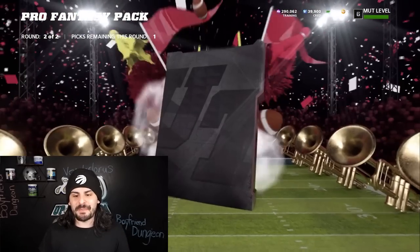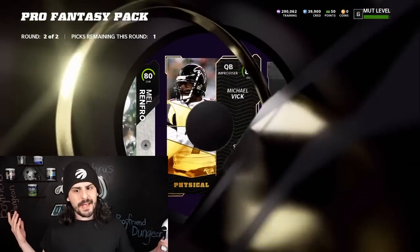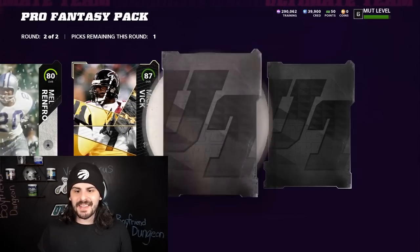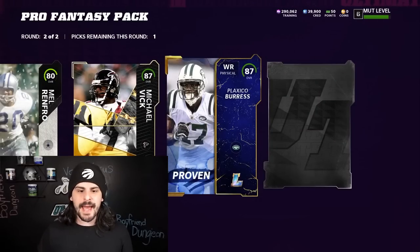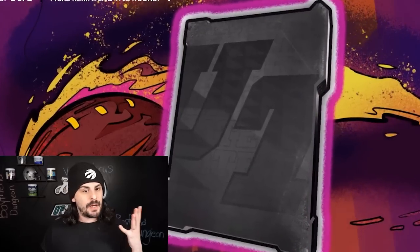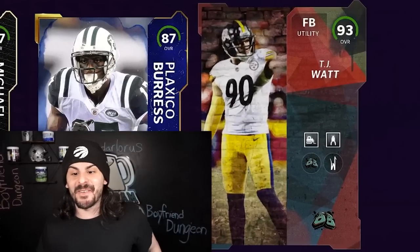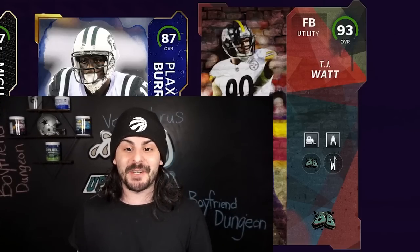Getting into the second round of this pack, we're starting with an 80 overall. Ultimate Legend 87 Michael Vick. Then we have a Legend piece — an 87 Plaxico Burress. And the last one is going to be a Backyard Baller: 93 overall TJ Watt. That's our first 93 player so far.